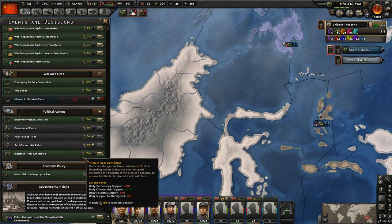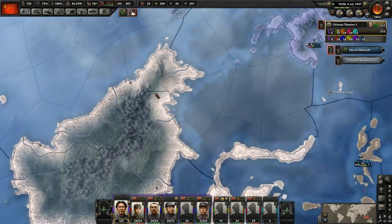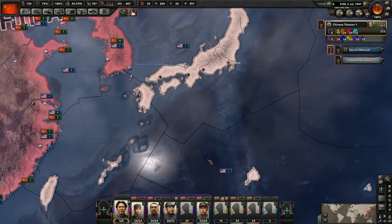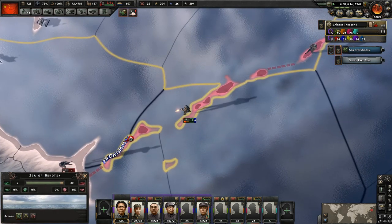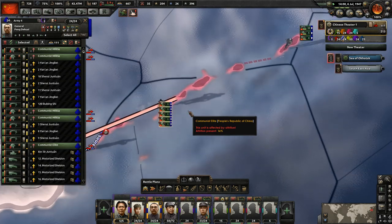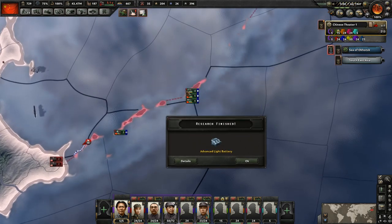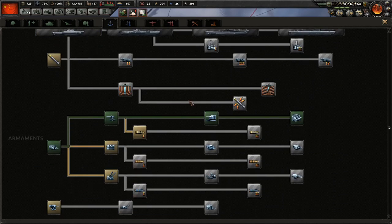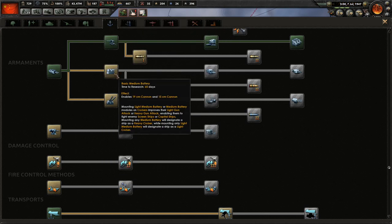We're getting more troops coming but it does look like we now can no longer push forward here. We're getting more troops coming soon, and hopefully we don't face supply issues — it does look like there are some supply problems. We've got the advanced light battery, so we're going to need to apply those to our ships. I think heavy cruisers are the medium battery. I want to say that the heavy cruisers are the medium battery, and this is for battleships.